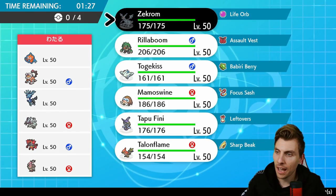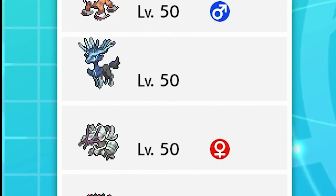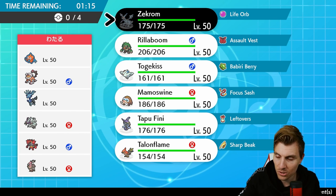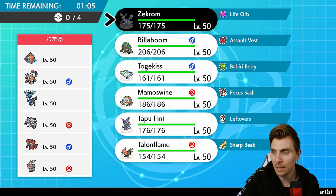First up today we have a Rotom-Wash, Landorus, Therian-form, Xerneas, Gliscor, Incineroar, and Mandibuzz. We've been starting off with some really unique teams all week, so that continues today. It's nice to see some other things being used as well from opposing players — always nice to see those metagame teams.